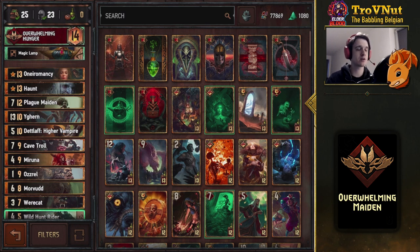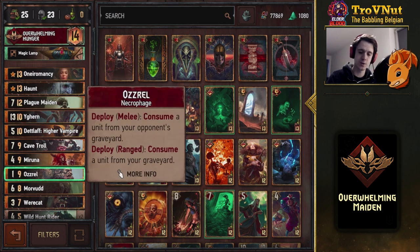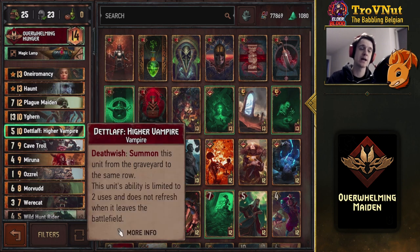The power of this deck lies in its big point-slam combos. We have Haunt, the Plague Maiden into More Food combo for 13 points, the 13-point Wyvern, and after Wyvern gets destroyed or you go into the next round, you can consume it with Osrel from the ranged row for another 14 points. The final big combo is Death Laugh: consume him twice and you get 15 points from one card. All very high-tempo plays.